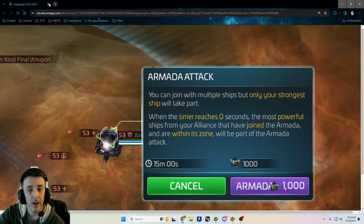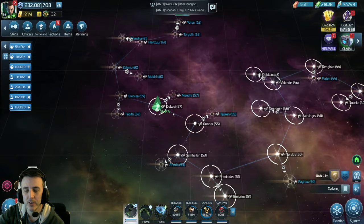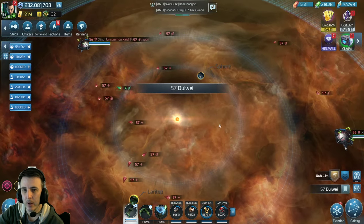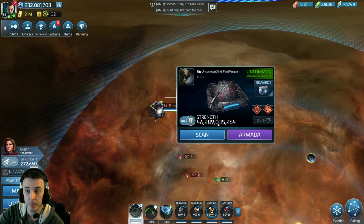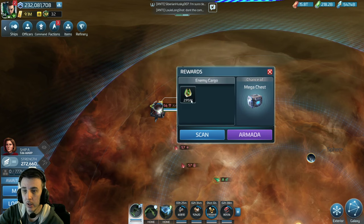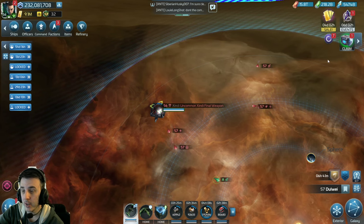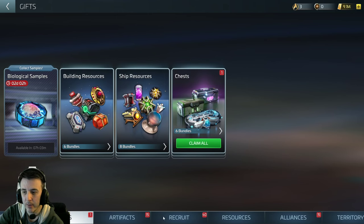The amount of credits are going to vary based on the power of these new armadas, the hostiles you're attacking, and the rewards you're getting. I happen to be in the system right now. This is what the level 56 looks like — these are 46 billion power and they dropped 2.95 million credits.